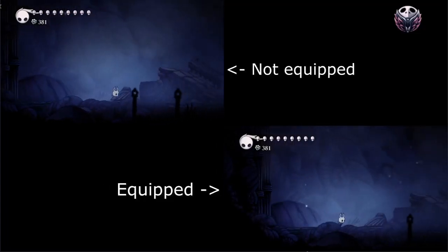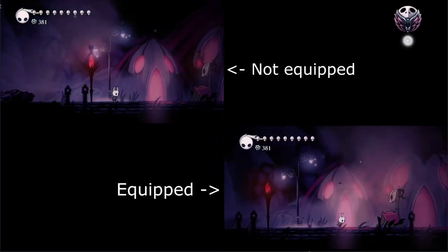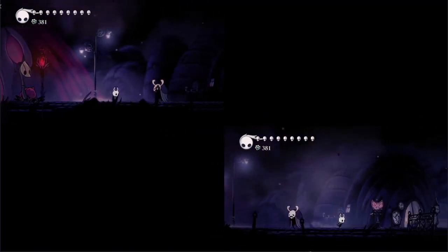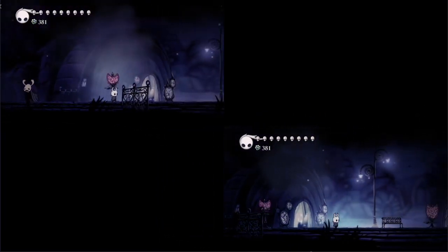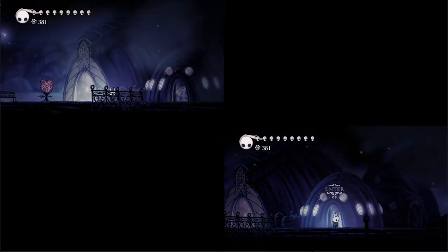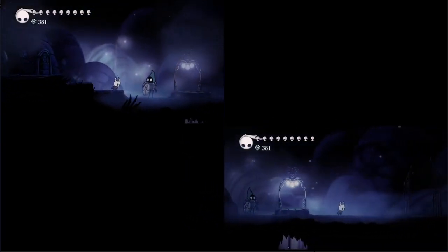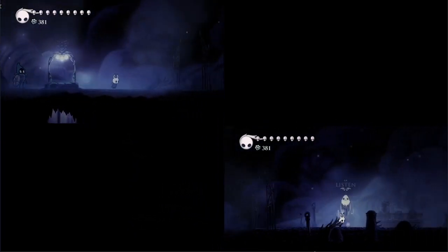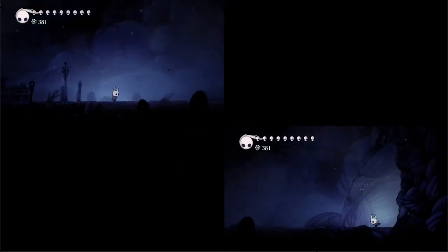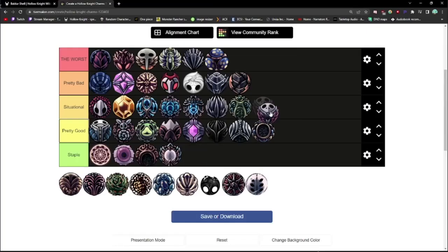Sprintmaster can be bought from Sly for 400 Geo, costs 1 notch, and increases the knight's walking speed by 20%. This is what a 1 notch charm should be — it doesn't force you to play around an asinine playstyle. It just gives the player a nice little boost, which is honestly a little addictive. If you start using this charm, it'll be hard to ever unequip it because everything feels so slow without it. I hesitate to call it anything better than situational, but if you have an extra notch, I'd recommend throwing it in.